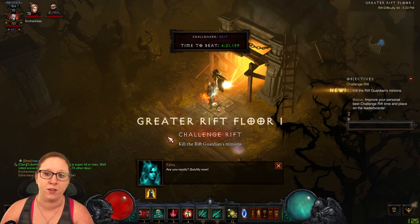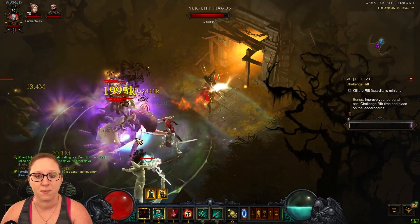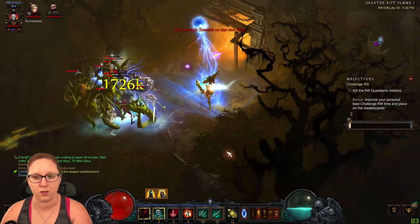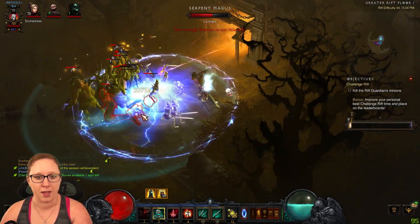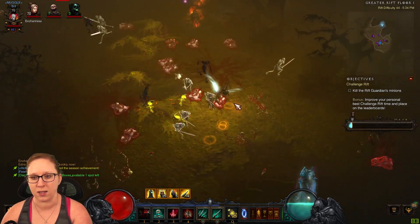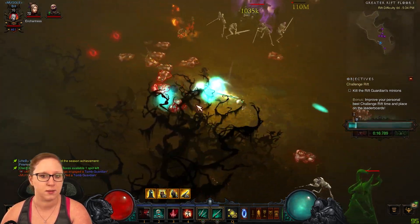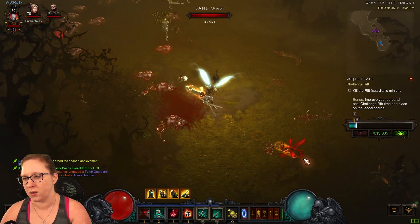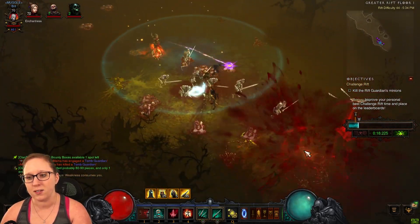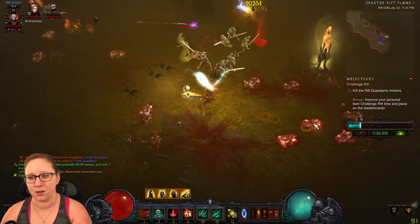Starting floor one, the first thing I did was use Leech to try and get these things away from me, and got my skeletons out. Once you get one corpse — all you need is one — keep using that. Explode those corpses and hopefully you can just keep moving with it. As you can see, we got some blues here. Stay away from the explosions. The hardest thing for this, in my opinion, was just keeping the corpse explosions up.